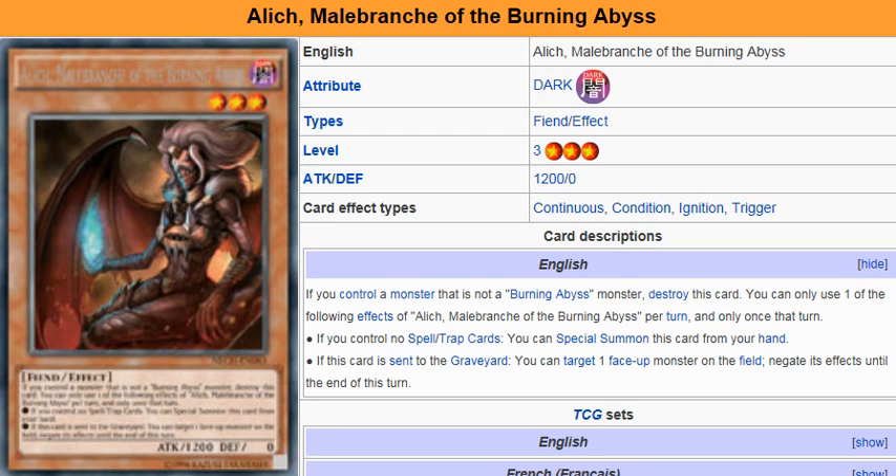Yu-Gi-Oh 101 card review here, reviewing a card coming as a TCG exclusive in The New Challengers on November 7th. We're looking at Alich, Malebranche of the Burning Abyss — a Dark Fiend effect monster, Level 3, ATK 1200, DEF 0. If you control a monster that is not a Burning Abyss monster, destroy this card. You can only use one of the following effects per turn and only once that turn: if you control no spell or trap cards, you can special summon this card from your hand; if this card is sent to the graveyard, you can target one face-up monster on the field and negate its effects until the end of the turn.